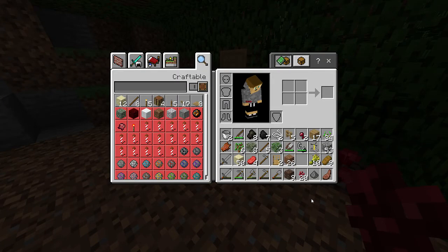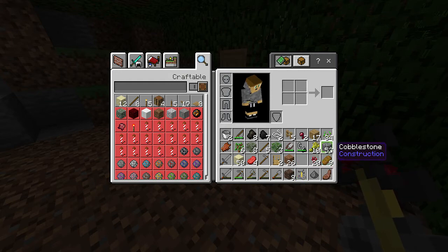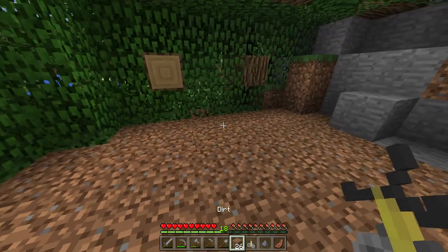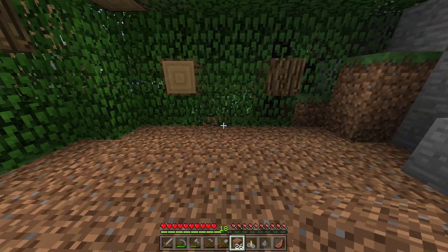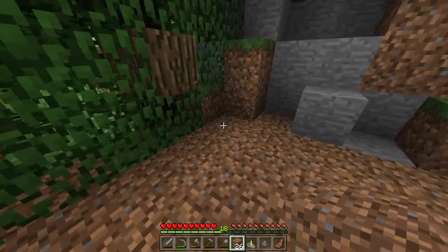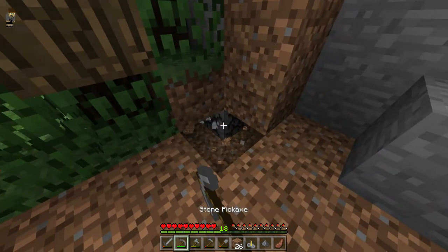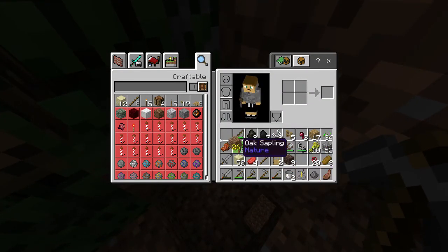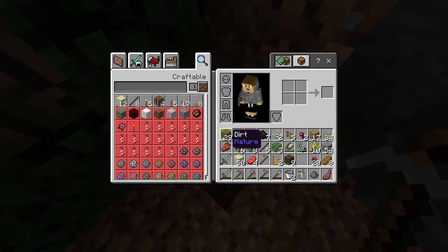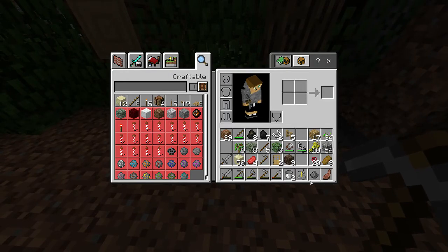Nether warts are used for the main potion I believe. I haven't done potions in a long time with the brewing stand — it's gonna take me a second to get back into the groove of it. One thing we're gonna need is a water source, which we could put here. Do I have buckets on me? I do have buckets, wow, that's random. Let's fill those up with water.